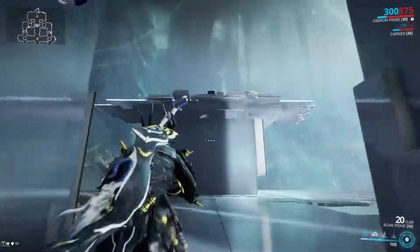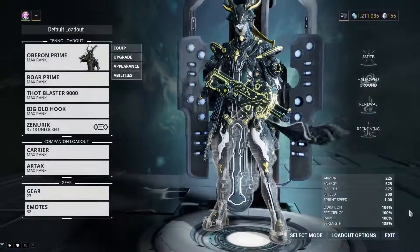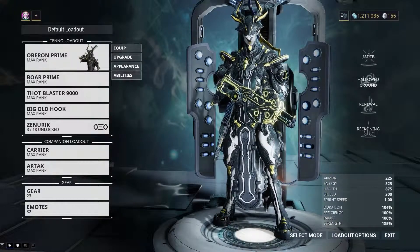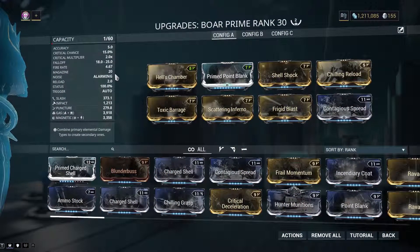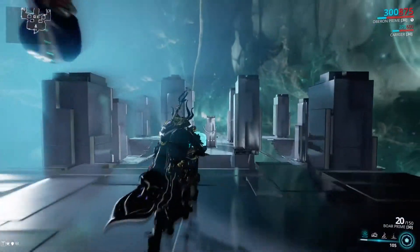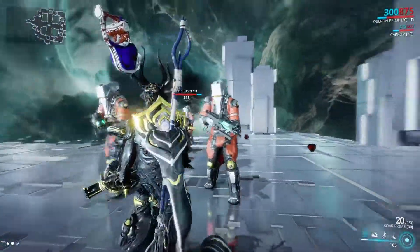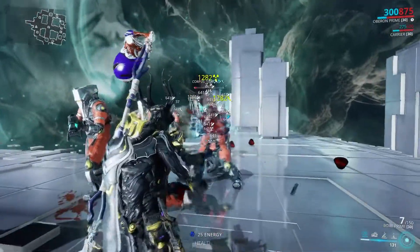So it's a triple whammy for Corpus: one, Toxin does immediate damage to their health and they are pretty weak against it; two, Magnetic rips their shields away, as if they never had shields to begin with; and three, the Impact stun-locks them and also rips shields away.